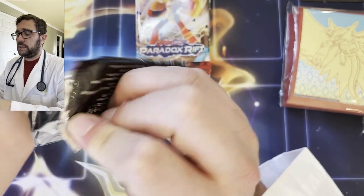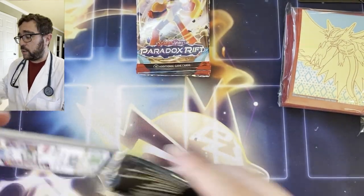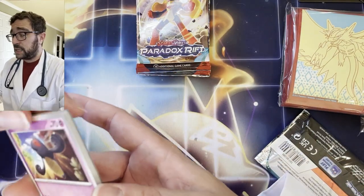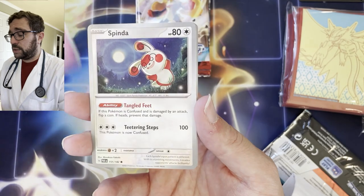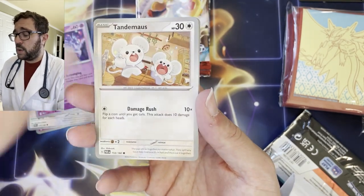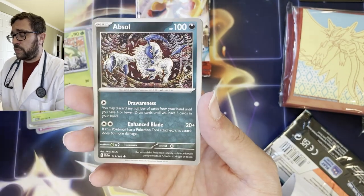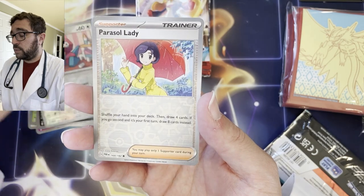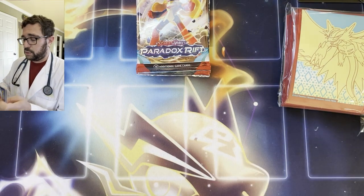Paradox Rift — is anybody else excited about this set? I know 151 got a lot of hype, but this set is pretty good and I think you're gonna enjoy it — there's a lot of really nice cards to pull. Spinda, please tell me how your Halloween was in the comments too. We have an Absol Reverse, Porygon Reverse, Parasol Lady, and a Zekrom hollow. No hollow energies anymore either — those are gone.